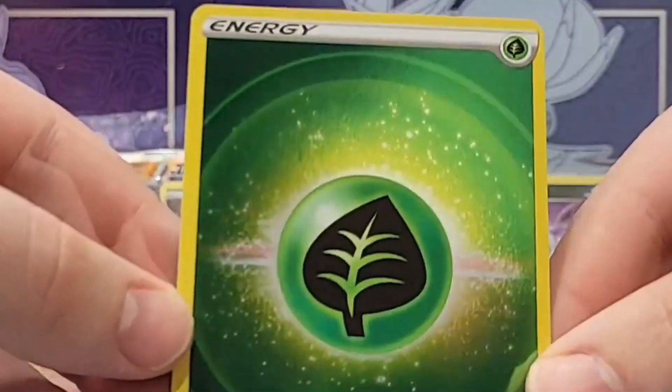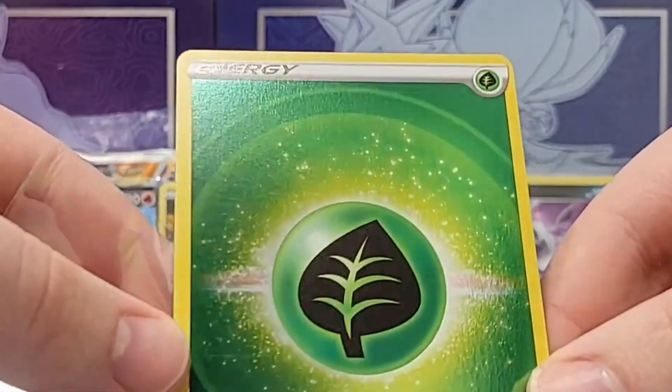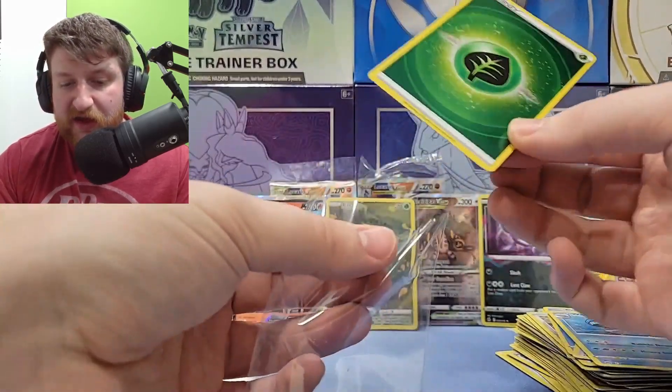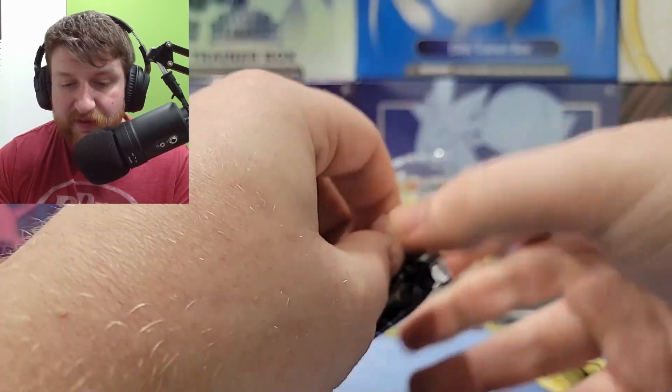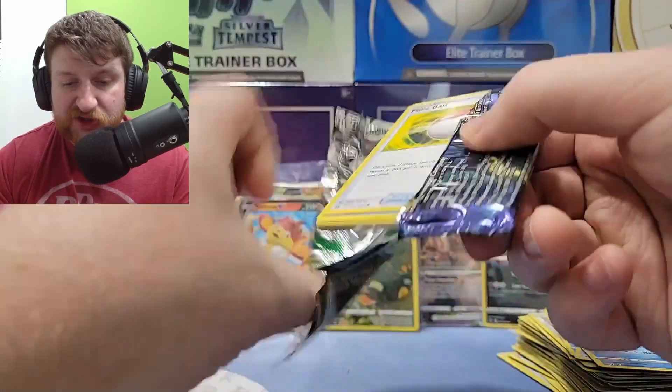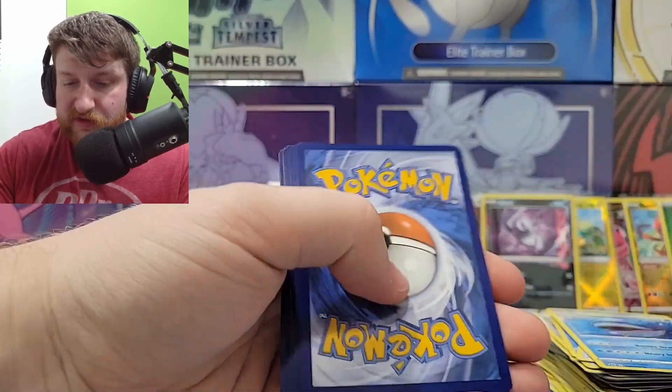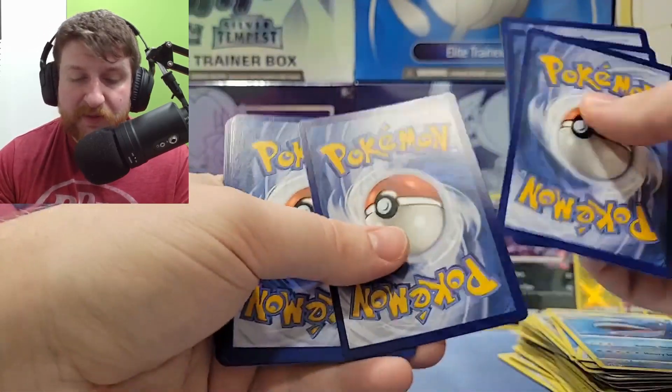I think this is a secret rare and my secret rare has like seven print lines. Is that showing up on camera? Yeah it is — there are print lines on this card like a crazy amount. I bought these online for like 50 dollars — cheaper than retail which I think 60 is retail for these ETBs.